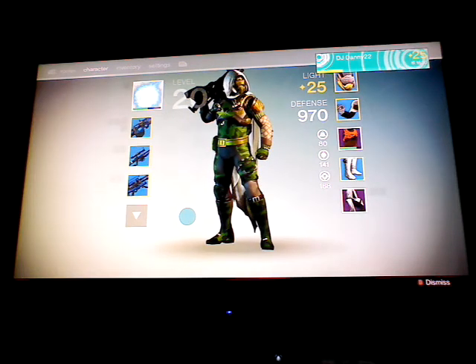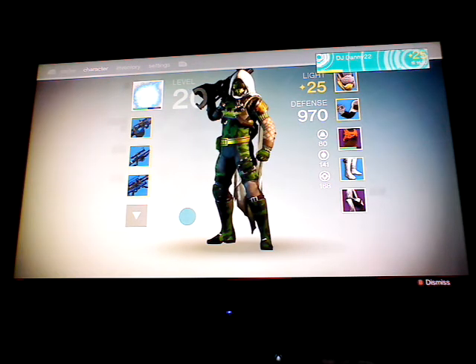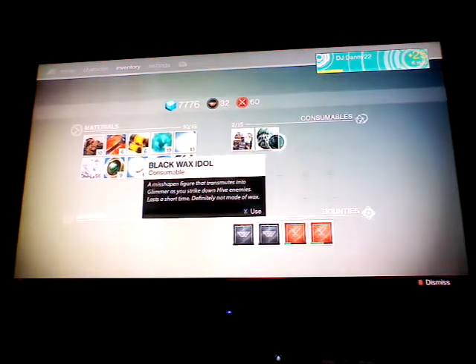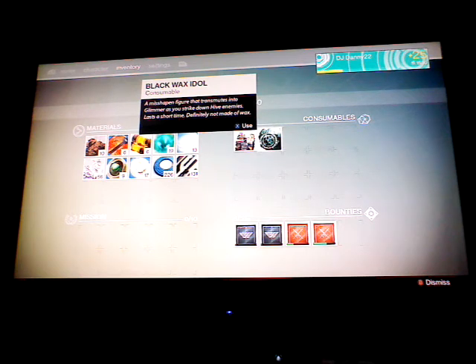Hi guys, this is a Destiny RP Glitch and a Glimmer Glitch. If you know the map, you know where to go. Plus, if you have a wax idol, use it — that will get you the glimmer that you need. So equip it.